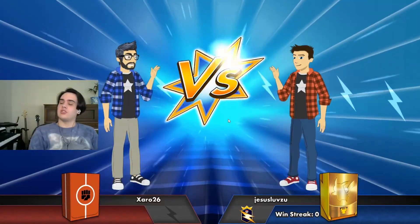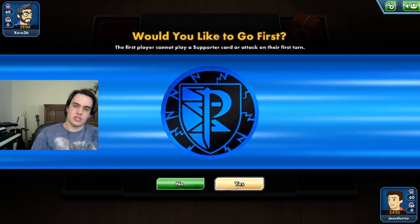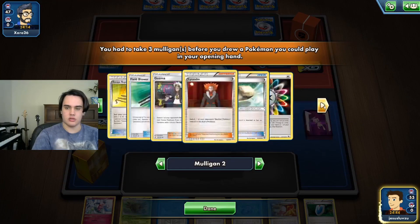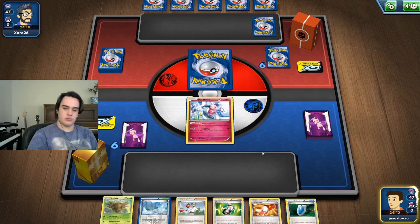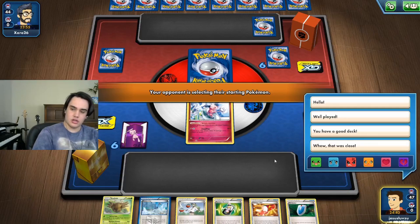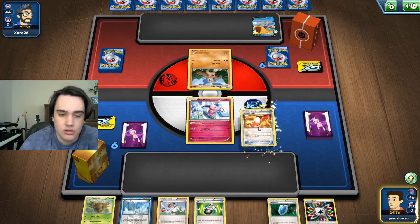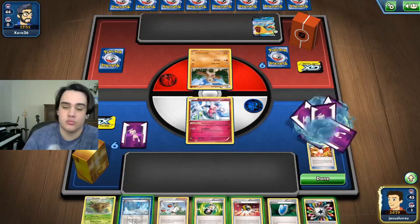Game one against a fighting type deck. I'm going to go first. Another mulligan — so now I get to draw two cards and I get a Bench Barrier as my lead. Let's Trainer's Mail, hopefully get an Ultra Ball. We can Ultra Ball into a Nincada. Bad start here, truly a bad start. Trainer's Mail again — there it is, Ultra Ball. We're gonna Ultra Ball out a Nincada.